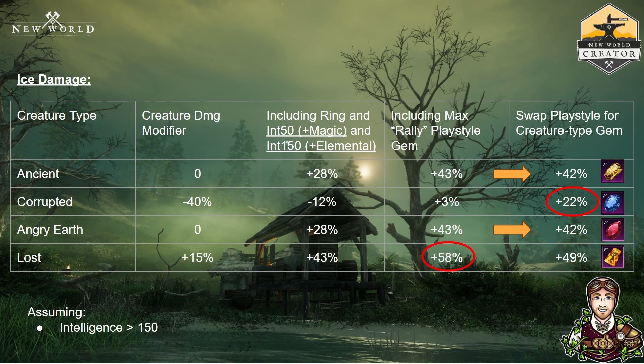Moving on to ice — this is similar but not quite as pronounced. The weakest matchup is against corrupted; not too bad if you gem in with a sapphire. Ancient and angry earth are more or less break-even, so no point gemming for those — just stay with playstyle. When it comes to the lost, it's a 58% modifier with ice. Unfortunately, ice gauntlet loses out here a bit since lost doesn't have its own dungeon in the mutated expeditions yet. However, you can do good work in the Depths, and they may even release one in the future.